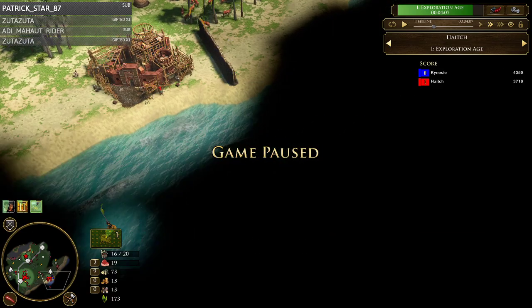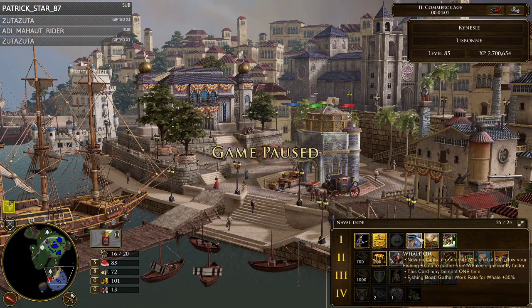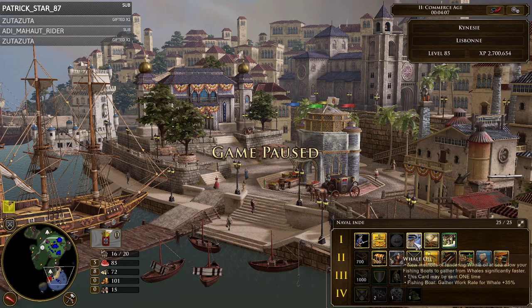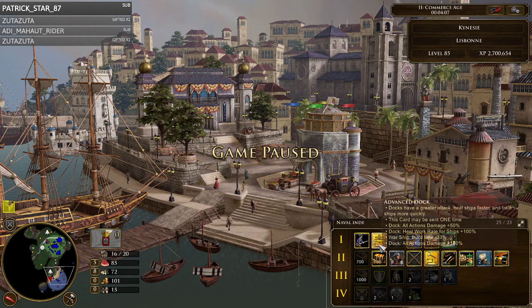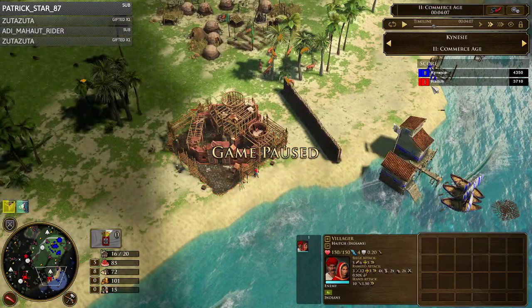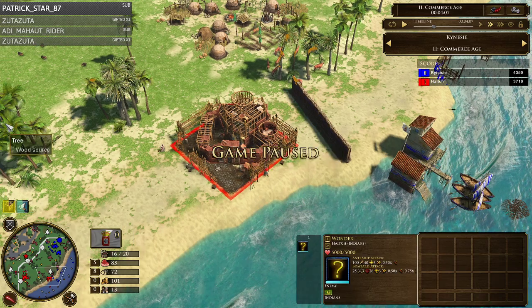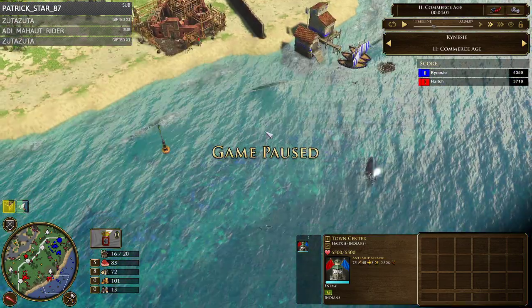So my plan is to ship two caravels to idle his fishing operation, because you can't just let him gather unchecked. He's going to be sending cards like 30 gather rate, 35 on whales, 10 on everything. You want to avoid him sending those eco cards — Whale Oil, Eco Theory, Rendering Plant — and you want to force him to ship defensive cards like two caravels, Advanced Dock, Coastal Defenses. You want to force him to send defensive options rather than eco options.